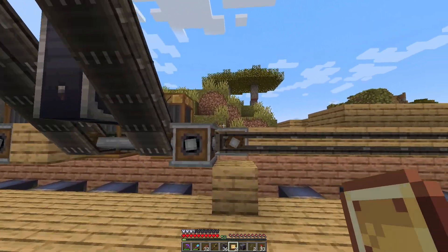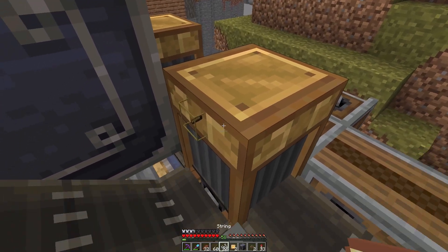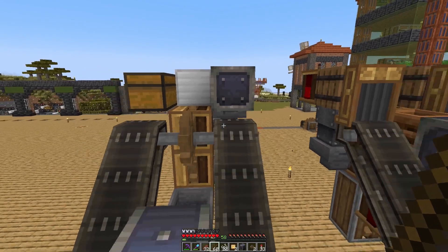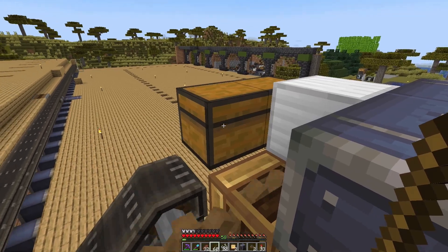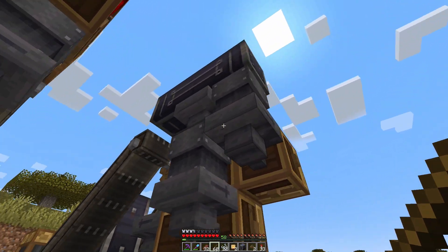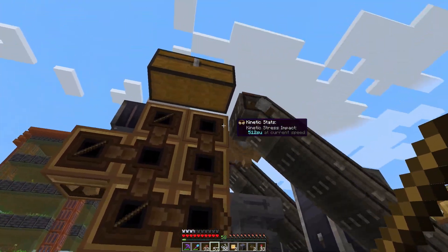I've got a couple of things set up here. First off I've got these tunnels — actually, now that I look at them I realize I've been building these backwards. String is going to come into this one and sticks into this one. The sticks will come up, get sucked into that chest, and then fed down into the crafter — into this one, this one, and this one.